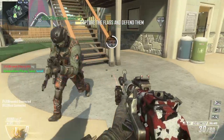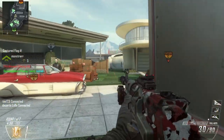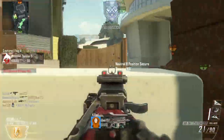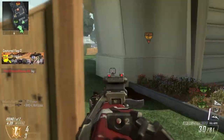This might seem quite obvious, but still it's not that obvious. As you can see, it's the AN-94 with Fast Mag, Laser Sighted, Suppressor, Ghost, Flak Jacket, Scavenger, Tactical Mask, and our two Wildcards: Primary Gunfighter and Perk 1 Greed.